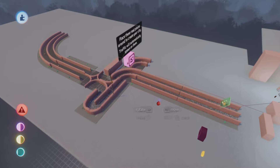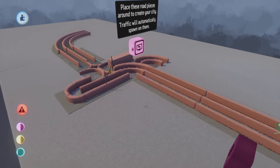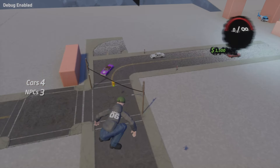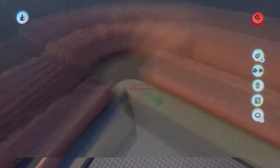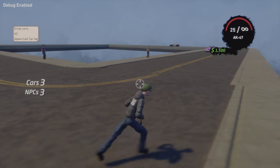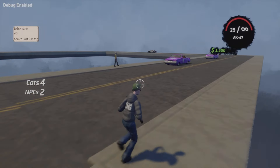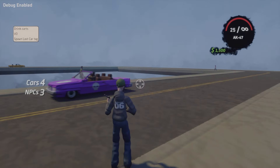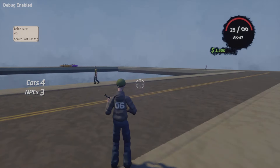The engine has all the gameplay features and these road pieces that automatically spawn traffic and pedestrians when you are near them. You take the road pieces and place them where you want your city streets to be, and when you go in-game, the traffic will automatically spawn and follow traffic laws. Police will spawn on the road, gang members, etc. It's working already.